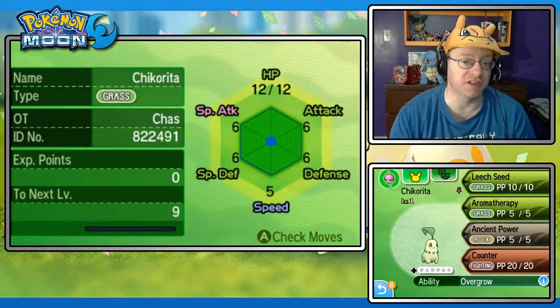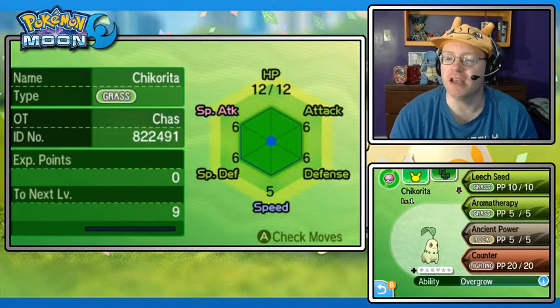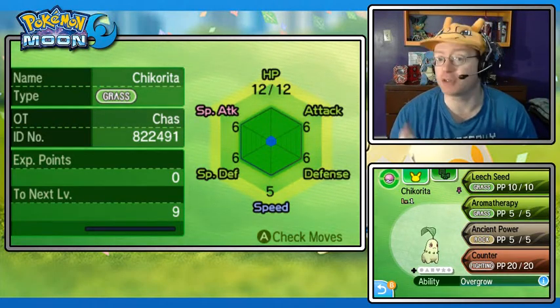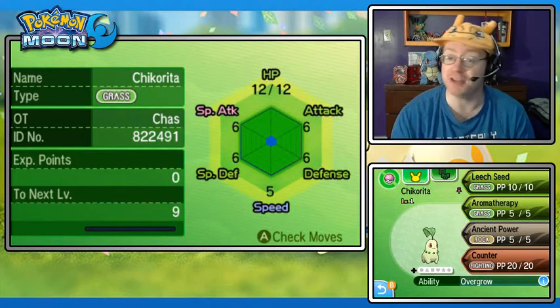The nature is also beneficial here - this is Quiet, Special Attack up and Speed down. These Pokemon are being born with Leech Seed, Aromatherapy, Ancient Power, and Counter. I can change that up - I am able to pass on Leaf Storm to these Pokemon as well. I might do that for some of the others, and I hatched a female Chikorita, so I could breed more using this Pokemon as a base.